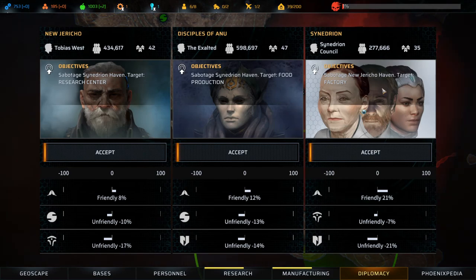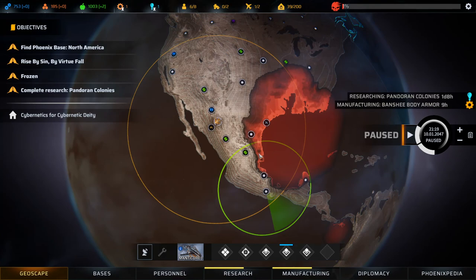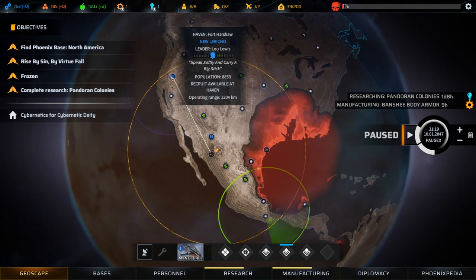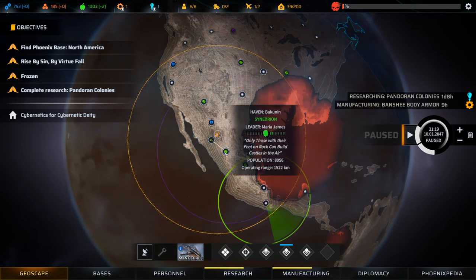So far they like me the most — Synedrion Council. They both want me to deal with Synedrion. If we want one faction, the Synedrion likes me the most. New Jericho is about tied. The Synedrion is bloody everywhere — we got five Synedrion havens, two New Jericho, and only one Disciples of Anu. So I think throwing my hat in with the Synedrion is just a smart call, and we need to attack New Jericho for that.